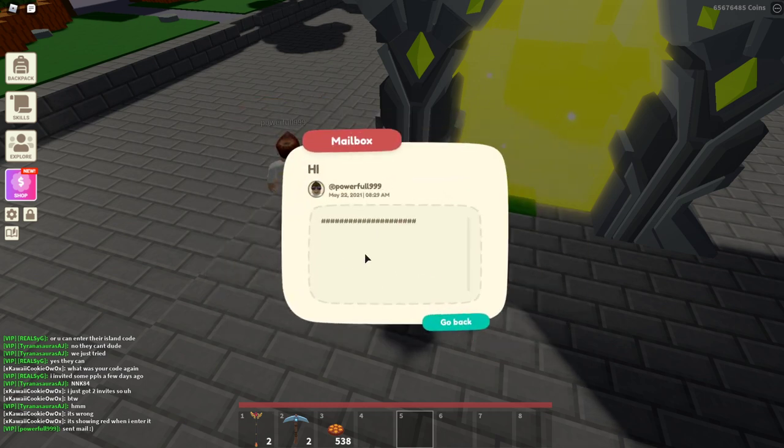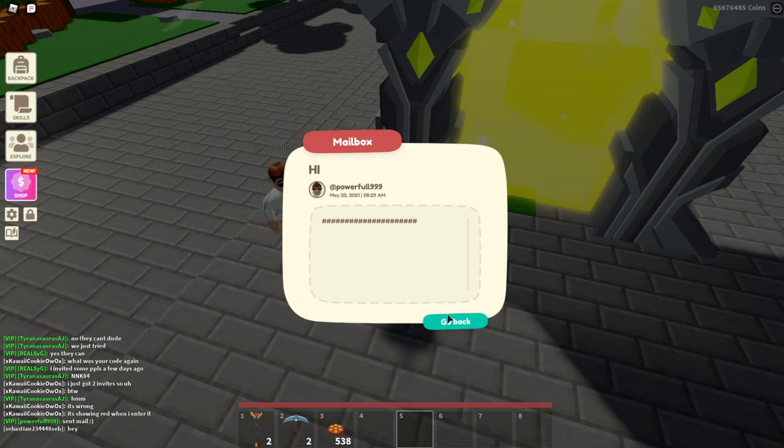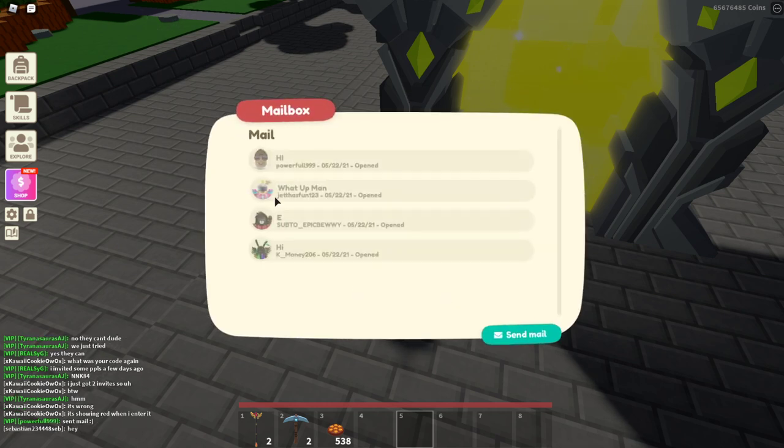This is basically how we look at mail, just look at all this. And of course, tags are still a thing, which kind of sucks. Now, if you want to send mail to someone, just click this button over here that says send mail.